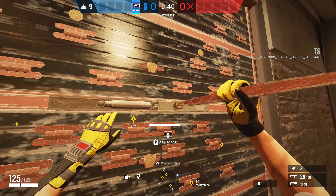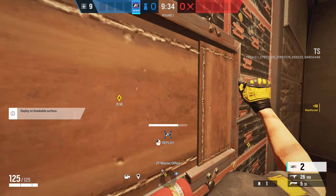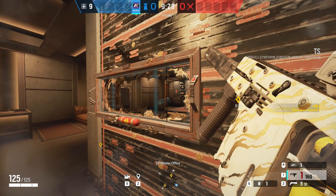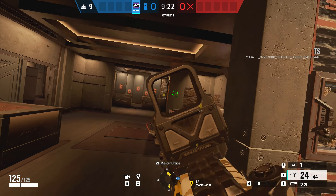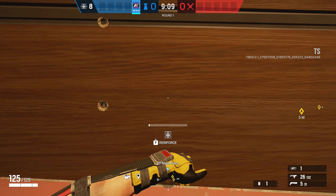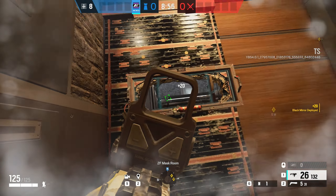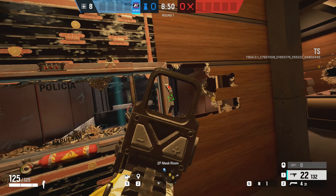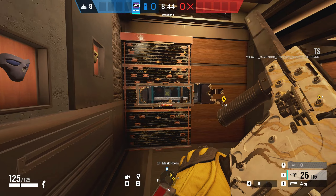For these last couple of tricks, here is a really simple mirror setup you can use for the master and mask room site. The first is on the single wall — a really strong mirror window. Make sure to place it as far to the left as possible so you can get all the intel of anyone trying to breach into that main wall or come in the doorway off of mezzanine. The second is a little risky but definitely a fun one to try: reinforce the left wall on that outside wall and then open up the right side of it, so you can watch anyone trying to push that main wall, hold them off, and potentially win the round.